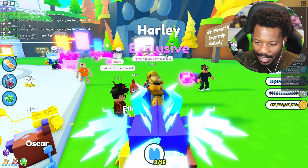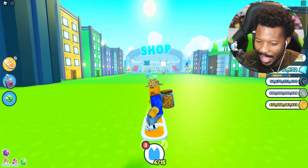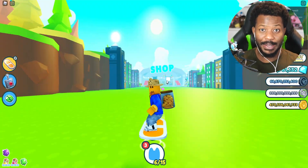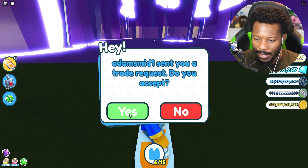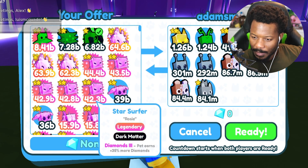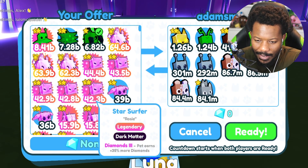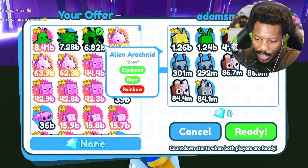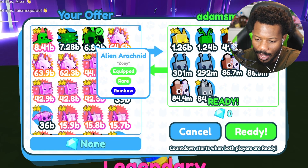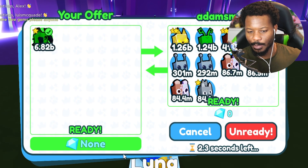Okay guys, we did pretty good thus far, so now we just need to find some more people. We got a trade from Adam — this is the person I was trying to trade as well. I'm gonna give them this because this is a good deal. They don't have a six billion one. I still need to find someone who really is gonna... okay, there it is. You can have it — there it is, buddy. I'll take these. Trade successful!